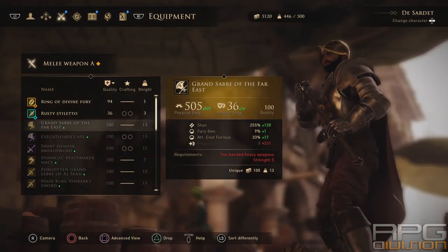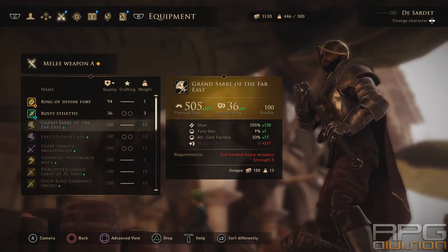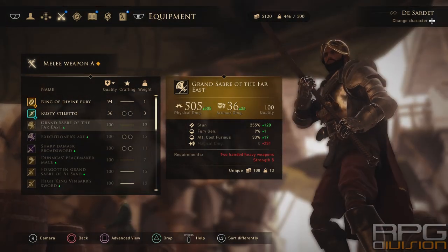Then we have Grand Saber of the Far East. This is given to you as a faction reward for reaching friendly status with Knots.